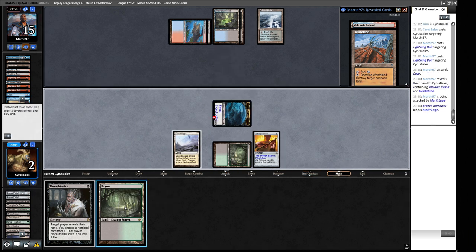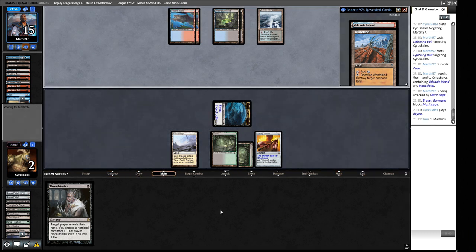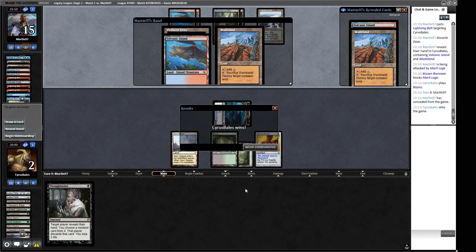We play out our Bayou to represent something like a Crop Rotation. We're trying to make them not draw their fourth Lightning Bolt. Orcish Bowmasters doesn't do it. We got there in the end — that was a tough one but we managed it. We blanked their Wasteland with the Pithing Needle, which was very useful. Big fan of Pithing Needle in that situation.